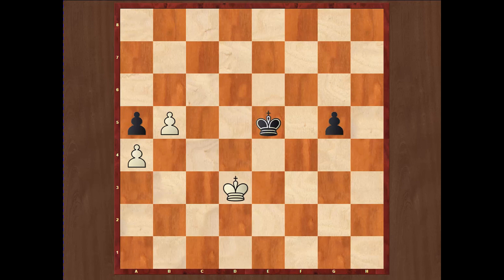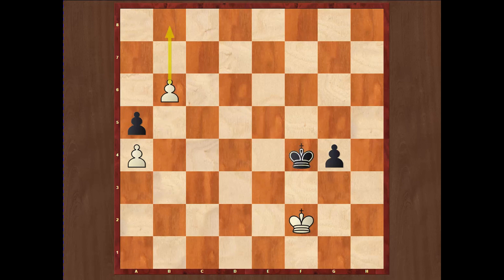White on the move will play Ke3, and after g4, simply Kf2. Now the black king is not able to help his own pawn on the g-file, because if he plays Kf4, after b6 nothing can stop white's pawn from promoting, and the white king easily stops black's pawn — so white wins the game. That's why the black king must stay closer to white's pawns and stop the b-pawn from promotion, but now he loses his g-file pawn.